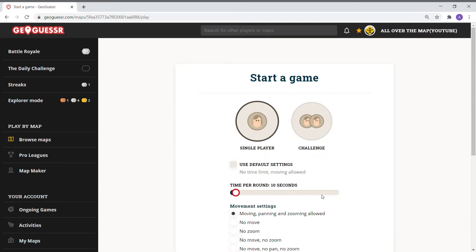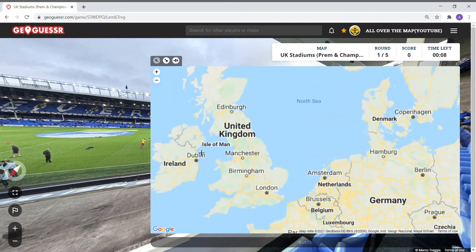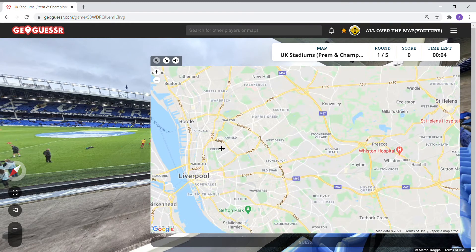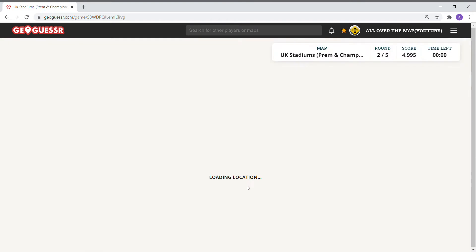Let's try to improve on this one — one last round at 10-second rounds. Hopefully this will load. Everton — 4995 points. Hopefully you guys are still with me here.